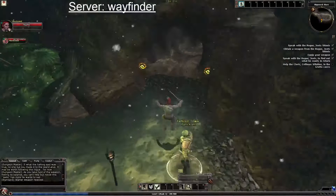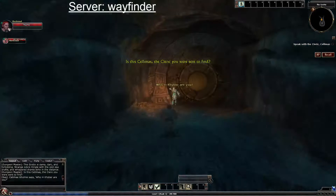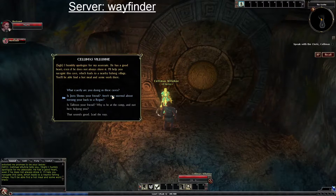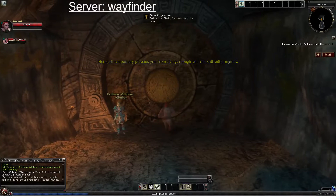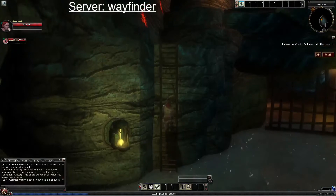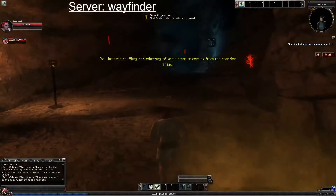These doors don't unlock for solos so we're just going to continue. We meet Salemis the cleric. She surrounds us with a protection spell that temporarily prevents you from dying — though you can still suffer injuries. This effect wears off when you leave these caves. There must be a way to open the gate — try up that ladder. A creature can be heard shuffling in the corridor ahead.